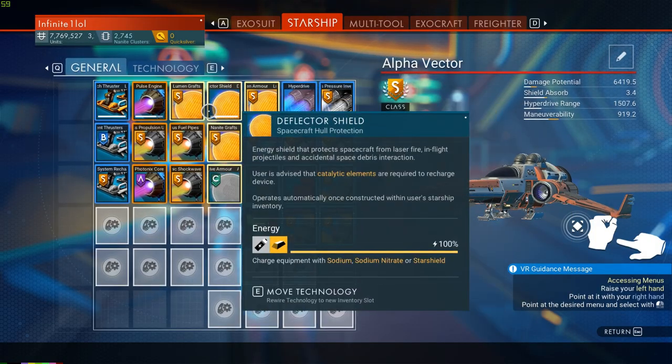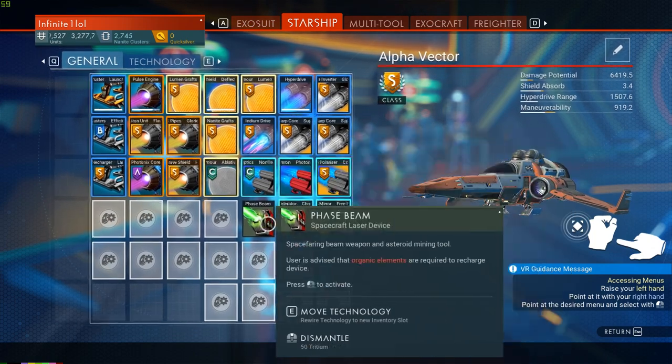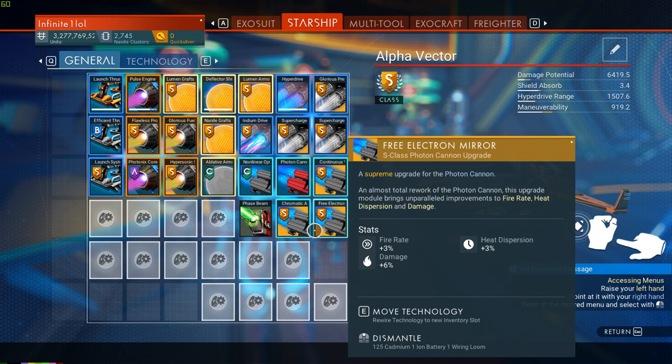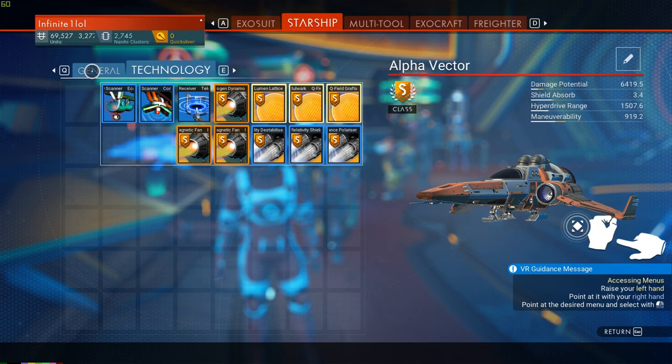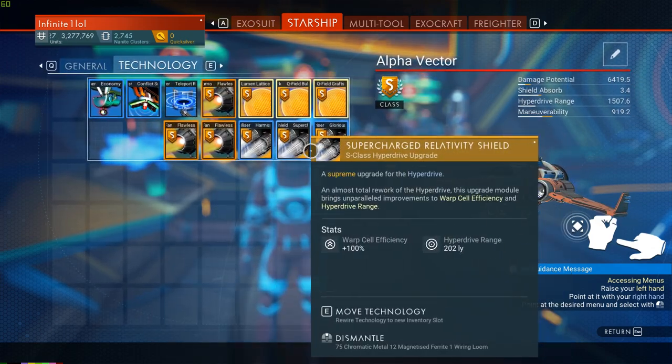From there it's all a matter of preference — you can upgrade your shields for more defense or go straight into attack upgrades for more damage. The same applies to the tech tab, where you can stack three additional upgrade modules for any system.